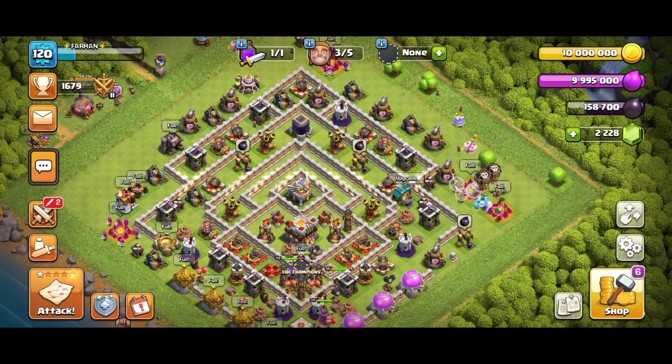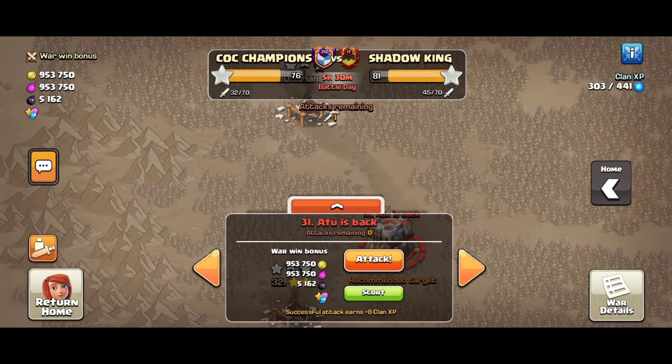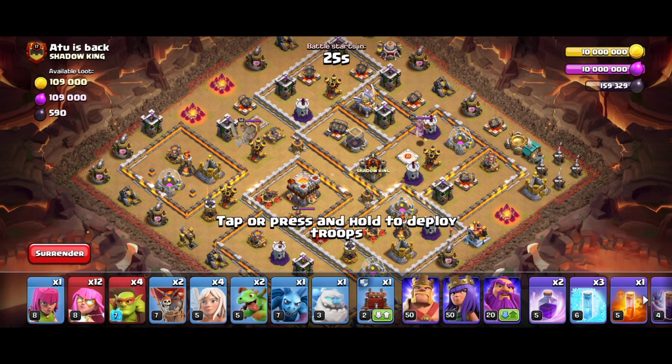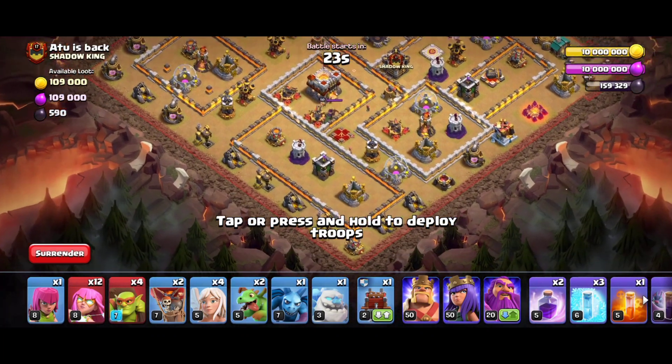Now if you get a war tag, I will also give you no attack. First, I am going to hit him again. Now we will hit him again.